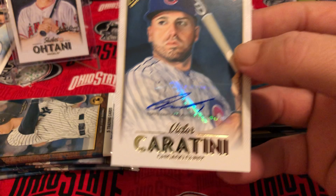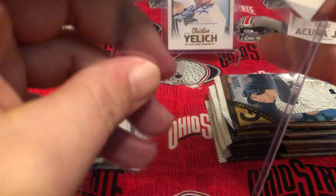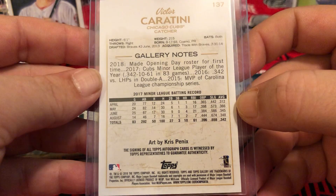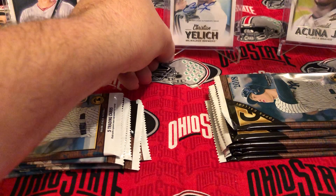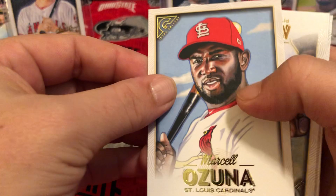Victor Caratini rookie card autograph! I am super stoked — oh my gosh, this is the first Cubs autograph I've pulled! Of course it's not one of the big guys like Bryant or anything, but it's Caratini — I like him, he's great, I think he's gonna do really well. That is awesome. We're gonna slide him in front of the Yellich. That was the first cubby PC hit I've gotten since I started collecting again. Was not expecting that at all.